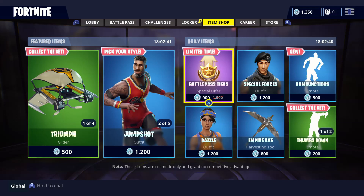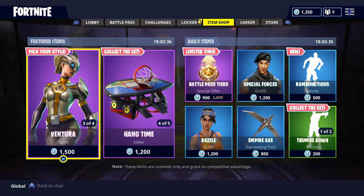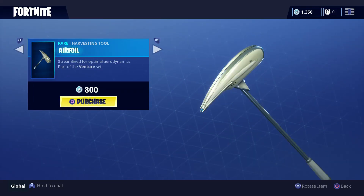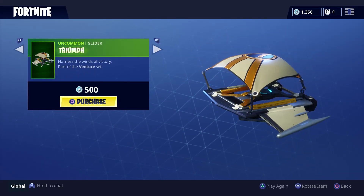Let's start with the featured items — there are quite a lot of featured items this time, nine in total. First off we got the Ventura, we got the Airfoil, and we got the Triumph Glider.